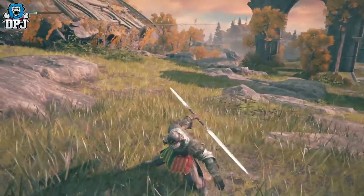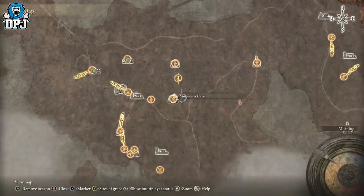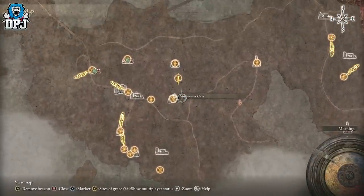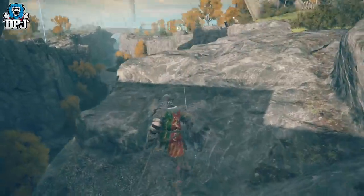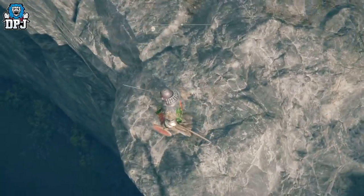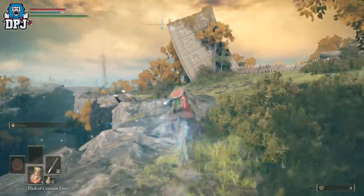Lastly we have Reduvia — I believe that's how it's pronounced — and all I know is this thing is incredible so you've got to get it. To get it you need to come to Limgrave, which you can see on the map right here — relatively straightforward. You want to come to this area, roughly north-east, and I'll be honest, the guy you have to kill took me out a couple of times because I didn't understand what was going on.